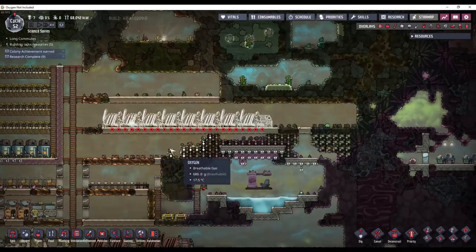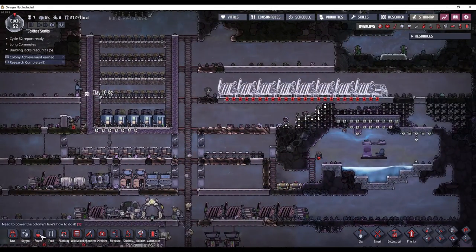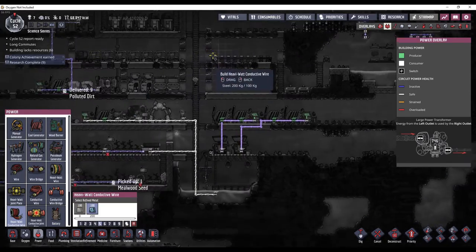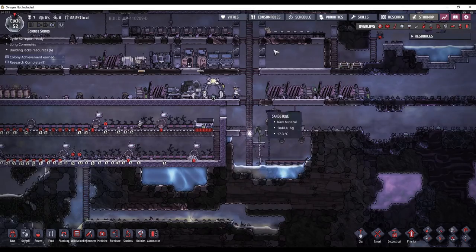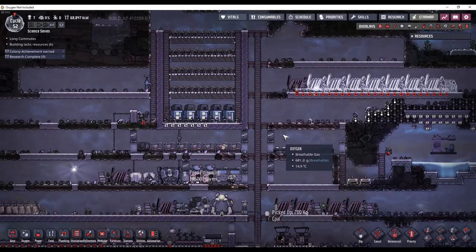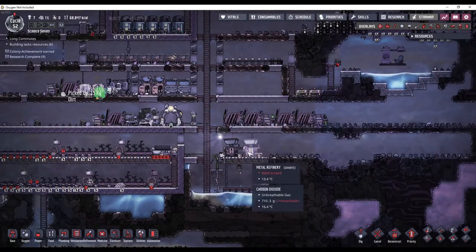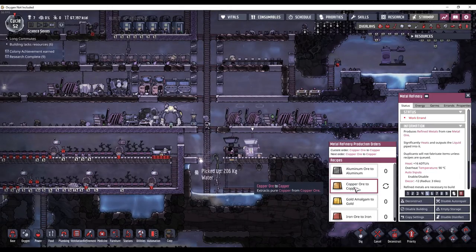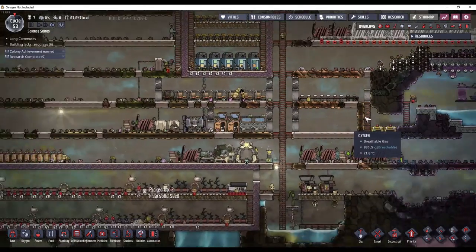Once they level up I will get that built. Usually what I do is just run everything off of the heavy watt conductive wire — I'll probably put a joint plate here, run the wire in, power everything. But that's pretty much all I wanted to cover in this video. I'll just fast forward until I have enough copper for the wiring, but that's going to take a while, so I'll probably cut it here.